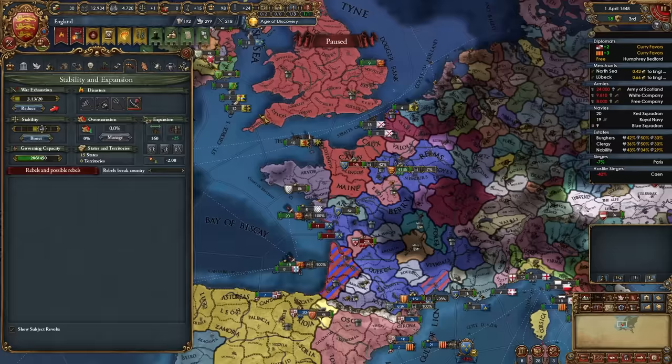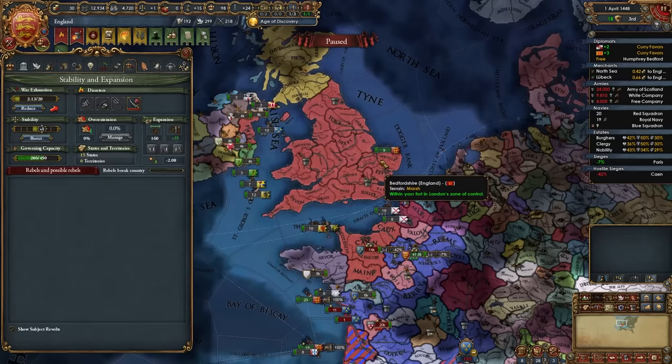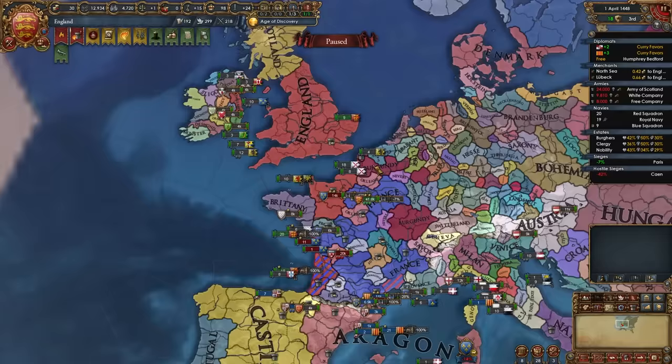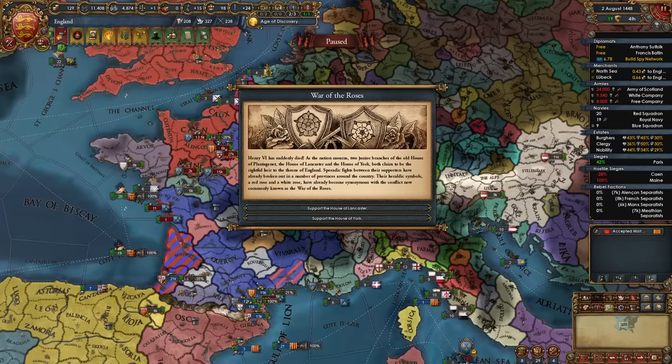After calling in Aragon — who still has Naples, by the way — I can also call in Castile. Now this war has become super easy. Just before the War of the Roses event fires, I recommend deleting all your forts in the region of Britain. Whether you want to beat the pretenders up or let them win, you want an easier time sieging down what they've taken. Now I can additionally call in Portugal as well, even without having created favors with them. The reality is: you need to not lose until you can call in all your allies.